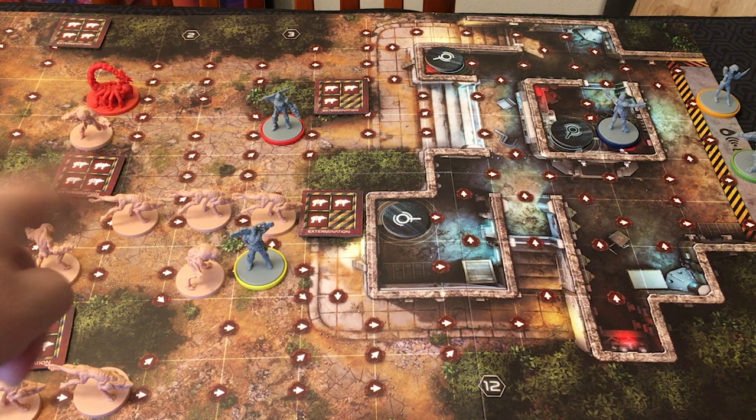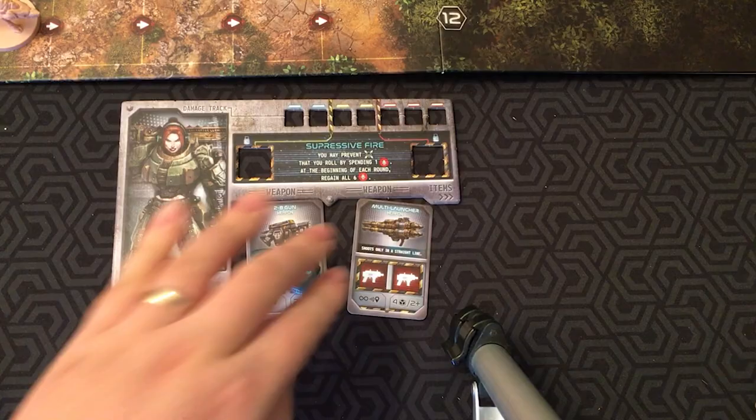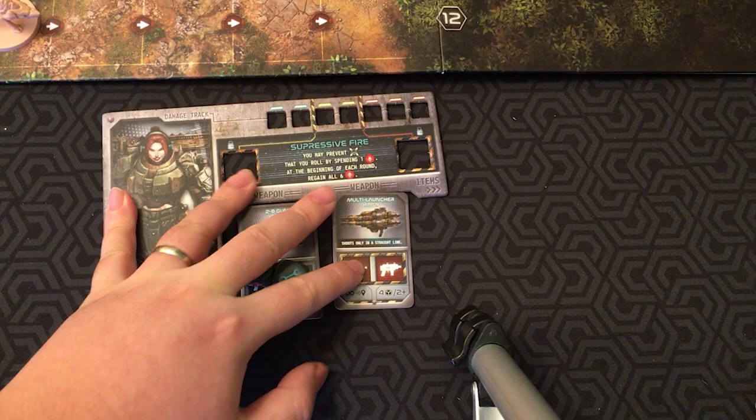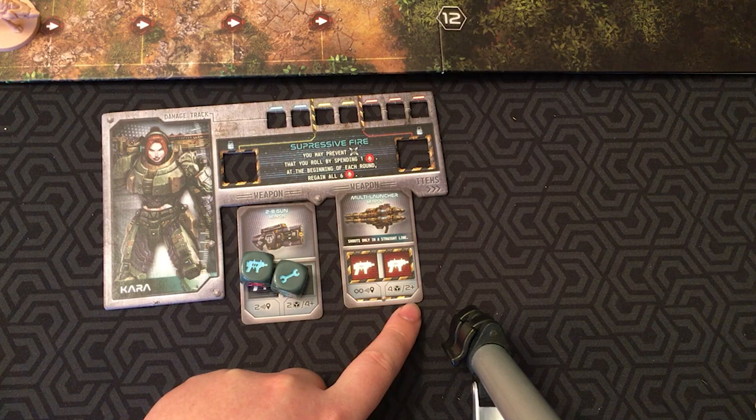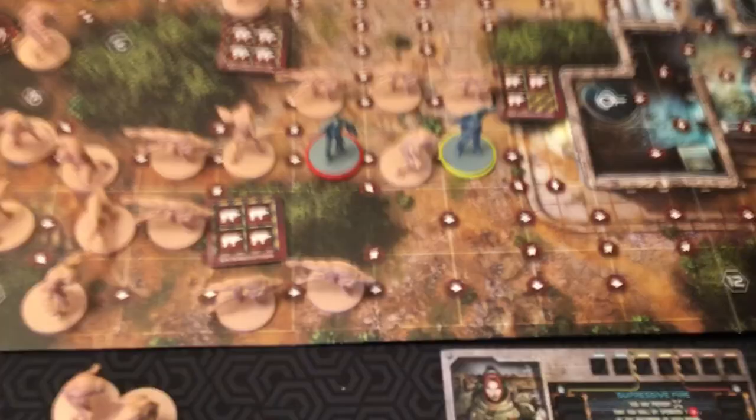Swarm figures only have one health, so one hit each. The boss requires more than one hit, and you keep track of the hits as you hit the boss. If you have a weapon like the multi-launcher, it shoots only in a straight line, the range is infinite, and you roll four dice — two plus for hits. But this symbol means that once you use this weapon for the round, those dice are locked in; it's a one-time use per round. But if you do that, it's four hits, so Kara could blast all those aliens off the board.